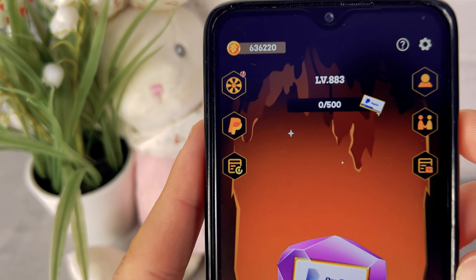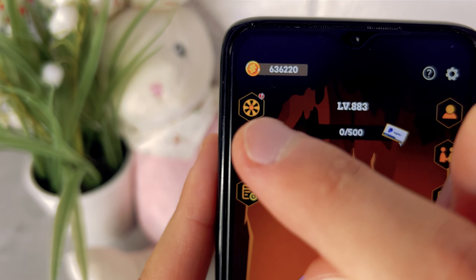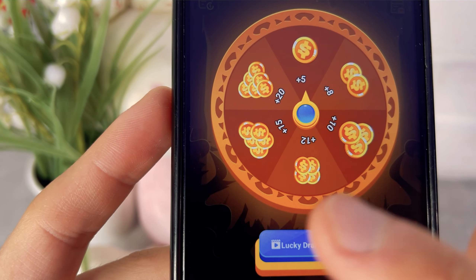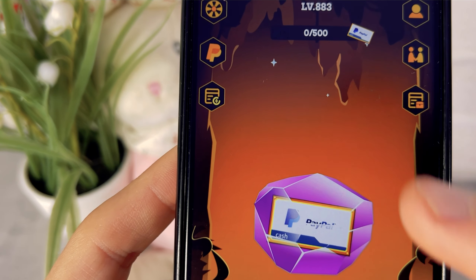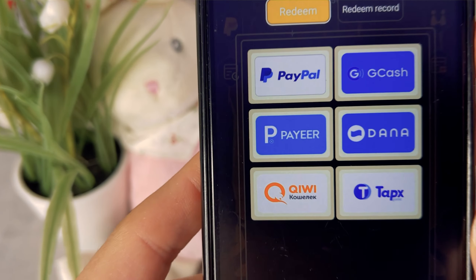Before the withdrawal, I want to explain one important thing. After you start the app, you won't immediately have the withdrawal button. For it to appear, you need to do three things: first, spin the wheel of fortune six times — you can get from 5 to 20 gold coins each spin; second, get and open at least one money chest from breaking a crystal; and third, authorize the app through your Google account. After completing these three actions, the withdrawal button will appear.